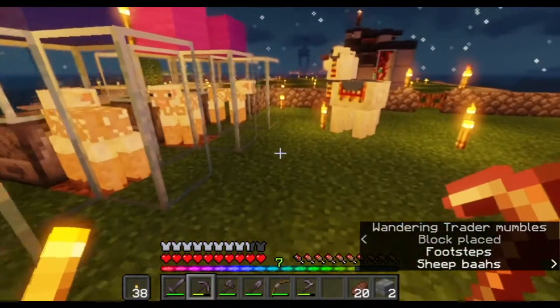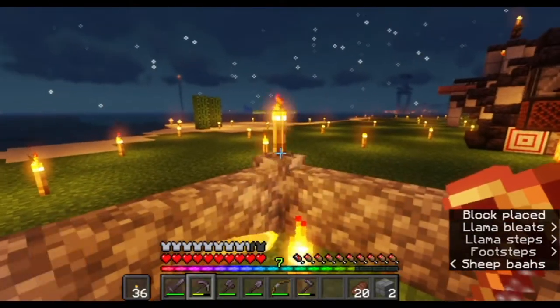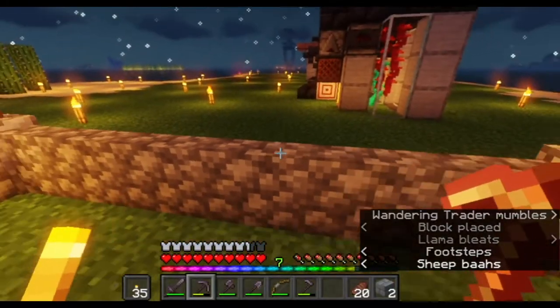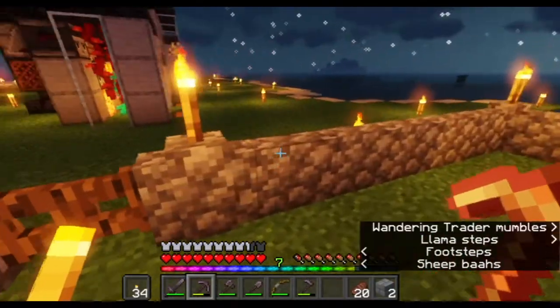Yeah, that looks good. We've got all the sheep in here. As you can tell, I've dyed them and put their colors up above them just so we can tell who's who when they are sheared, because they all just look like naked sheep right now.